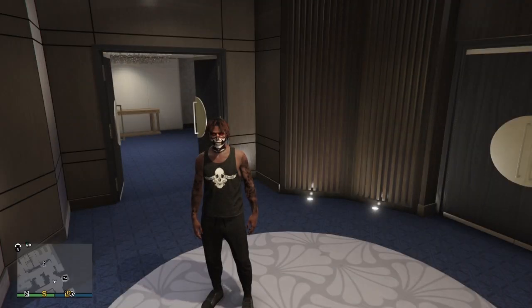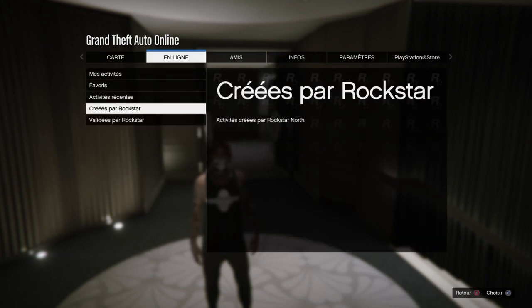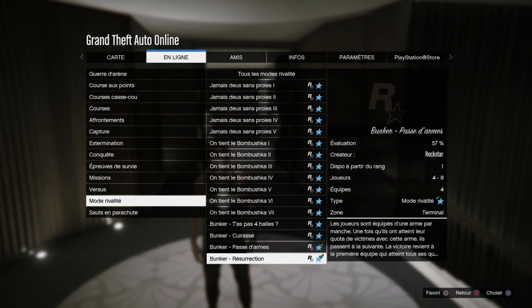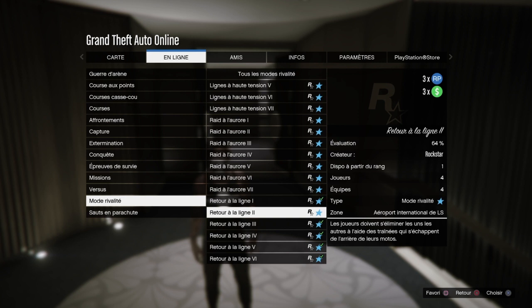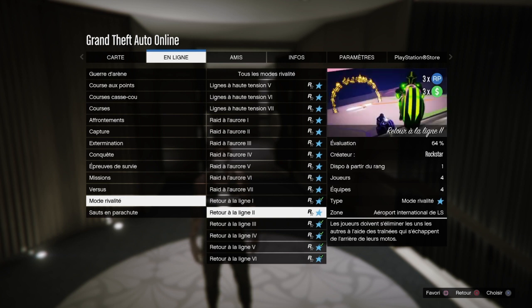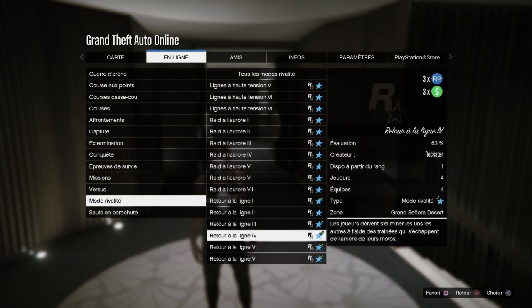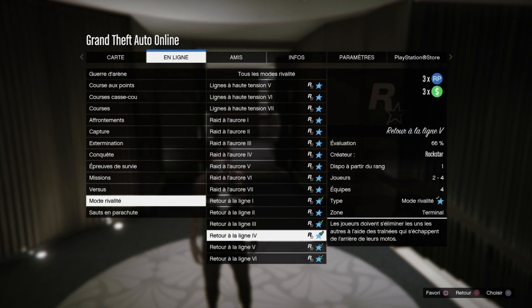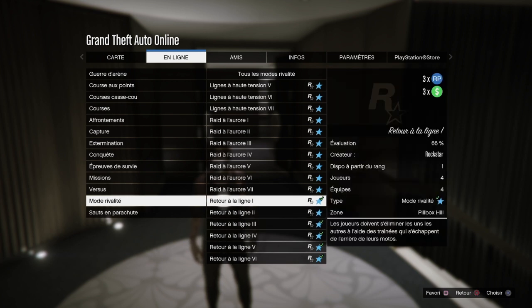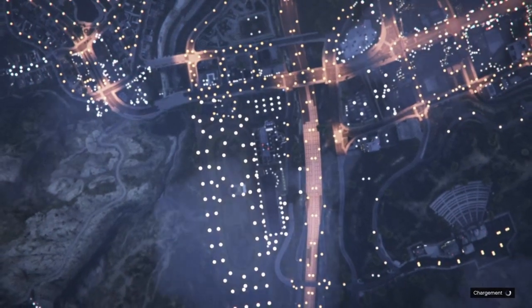Une fois tout ceci préparé, c'est parti ! On fait bouton start > en ligne > activité > jouer activité > créé par Rockstar. On va dans mode de rivalité et on descend en bas. Vous allez voir que les retours à la ligne seront en triplé, donc vous allez pouvoir remporter 3 fois plus d'argent et 3 fois plus d'RP, c'est énorme ! Vous lancez le retour à la ligne que vous voulez, par exemple le premier.